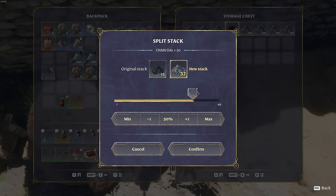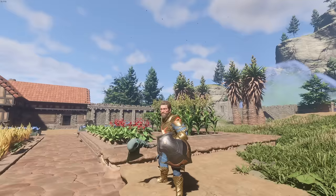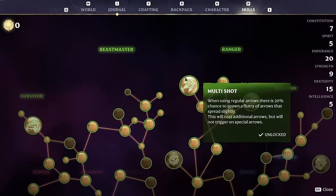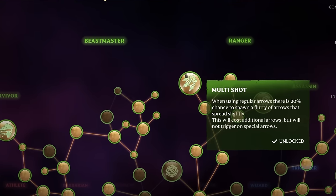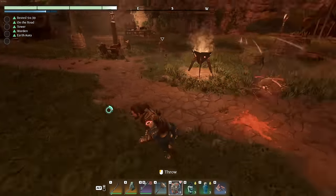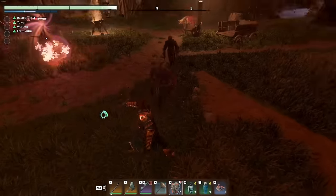There have also been improvements to the user interface — splitting items into stacks is much easier now, and items can be crafted in stacks. There's also been a ton of technical improvements, along with fantastic new additions to gameplay. On top of the new loot, there are also new shields available. Multi-shot has been substantially improved, using less ammunition and no longer triggering on special arrows, making it more viable in a ranger build. We can also summon skeleton wisps to fight for us, which helps a lot, given enemy pathing has also been improved.